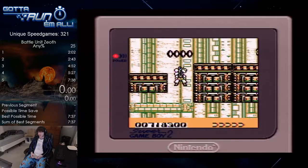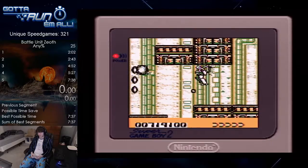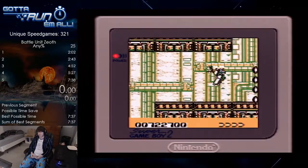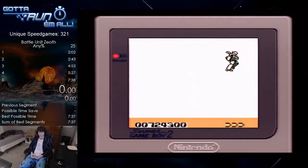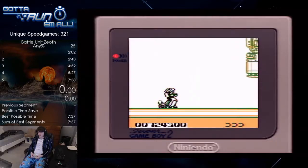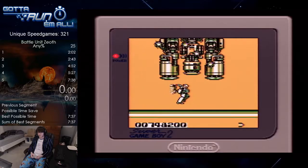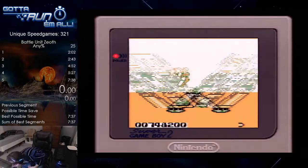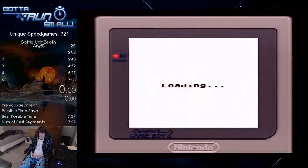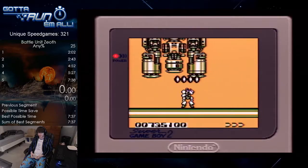You need to have at least three health to do what I'm going to show you. There is going to be a health pickup, so go ahead and get it. The easy way to do this boss takes two health: just stand underneath, move over, take those two hits, and keep shooting. That's it — that's the easy way to do it.